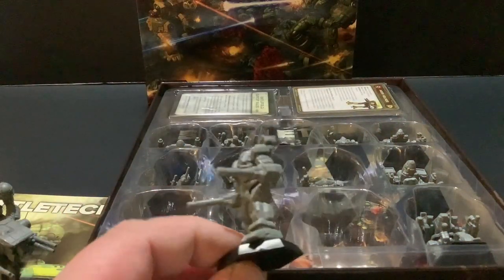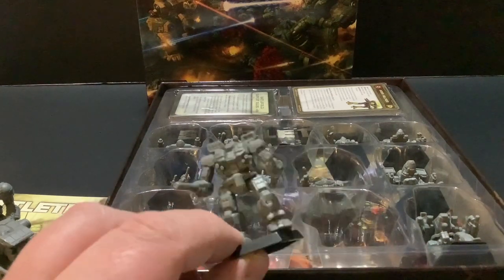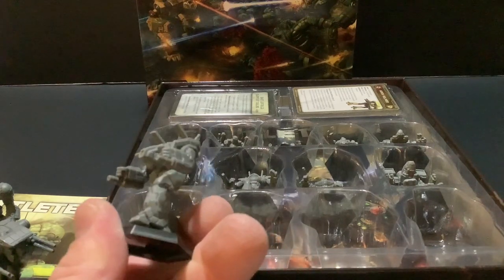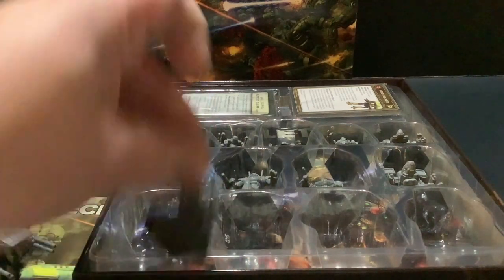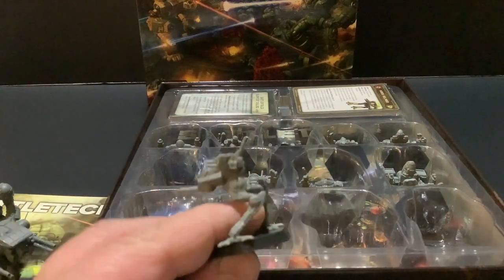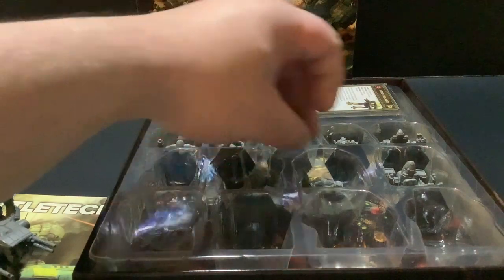We've got a Warhammer — I'm glad to have another Warhammer. I wonder if they'll release a Natasha Kerensky Warhammer when she was in the Inner Sphere — please do. And we've got an Archer here — having a hard time picking it up. This is a new sculpt with cannons on the bottom, very nice. And I hear this Locust is also a new sculpt.